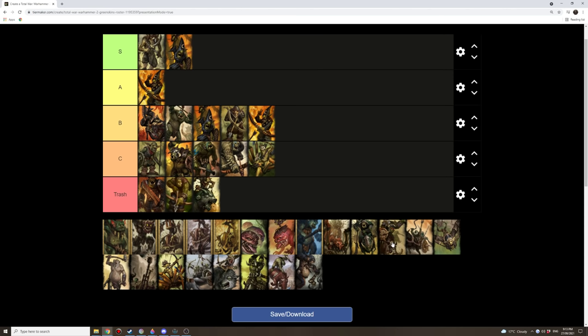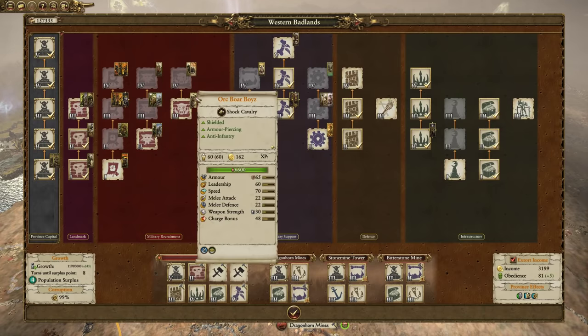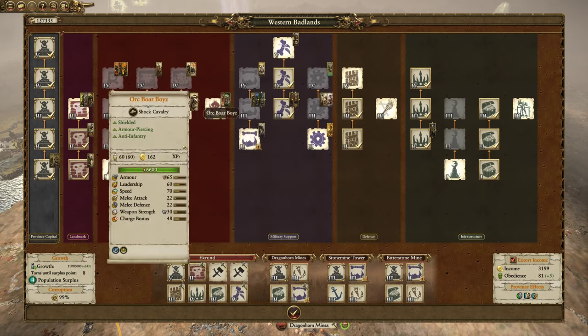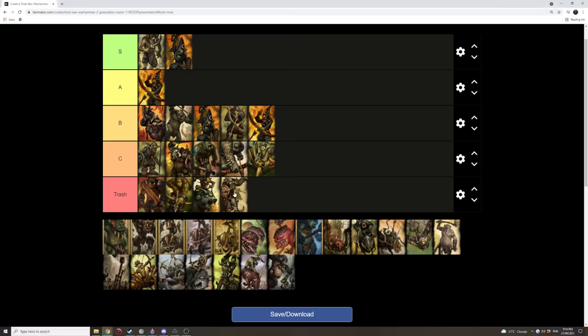Now boar boys — there are four different kinds, savage and normal. Regular orc boar boys recently got a speed buff from 60 to 70, which is better, but still not super fast. Any cavalry unit under 75 speed I probably wouldn't get. They're armor-piercing, which is great, but looking at their stats it's a tier 3 unit with 22 melee attack and 22 melee defense — it's just never going to land a hit against anything with decent melee defense like dwarves. You'd be constantly cycle-charging trying to get that charge bonus which isn't even that high. Just not a good cavalry unit.